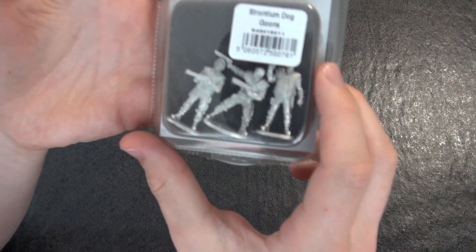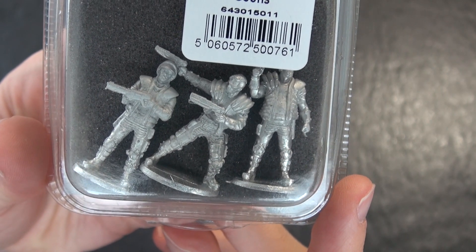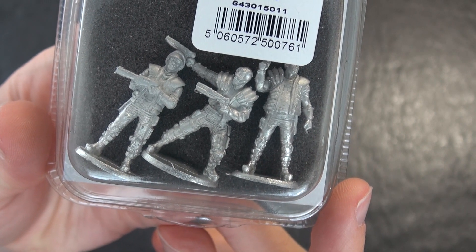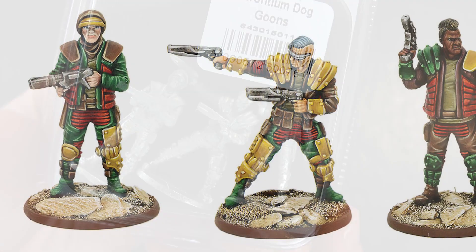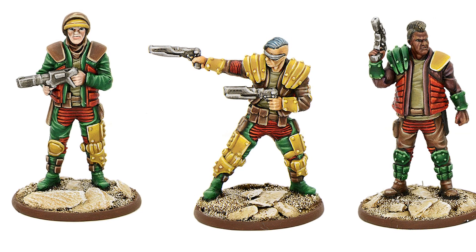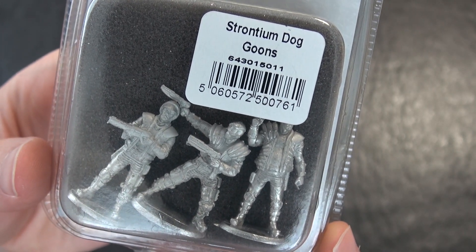Last, and by no means least, we have a clamshell containing three Strontium Dog goons. These come without any cards, but are intended to represent the types of norms or non-mutated humans encountered across the galaxy. They could be used as auxiliary lawmen or as criminal gang members in the game, or perhaps as the basis for the creation of a player's own characters. Whatever you decide to do with them, these are just the sort of generic background extras that a game of this type needs.